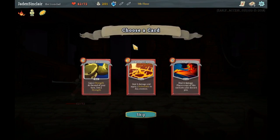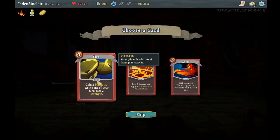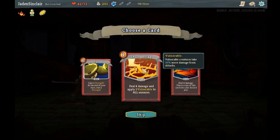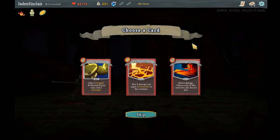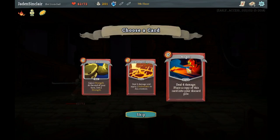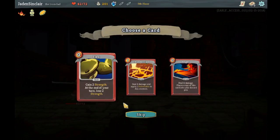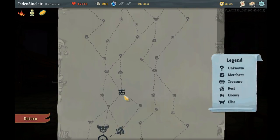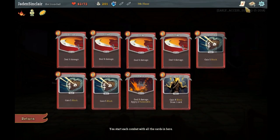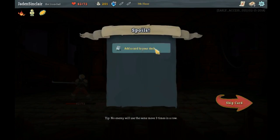Swift Potion. 'Deal 4 damage and apply 1 vulnerable to all enemies' — it's nice but I've found it kind of limiting sometimes. Anger would fill my deck with Angers; I kind of like the fact that I've got a really small deck right now. I don't want any of those cards, I don't think any of them are great. Let's go to the campfire.